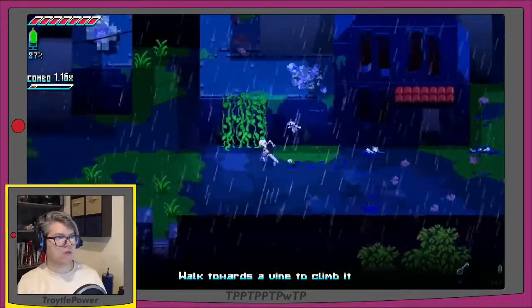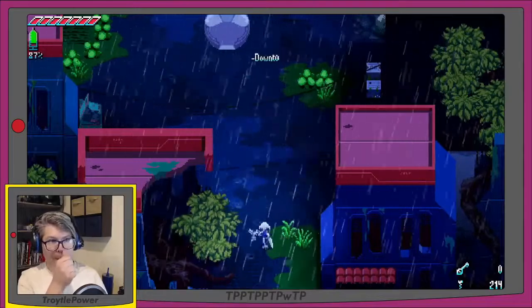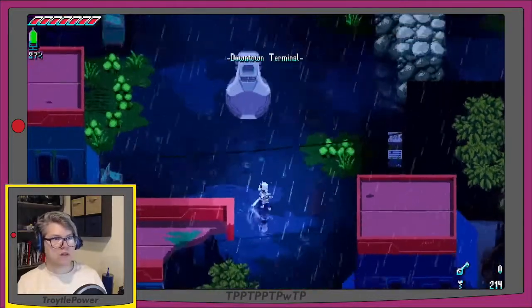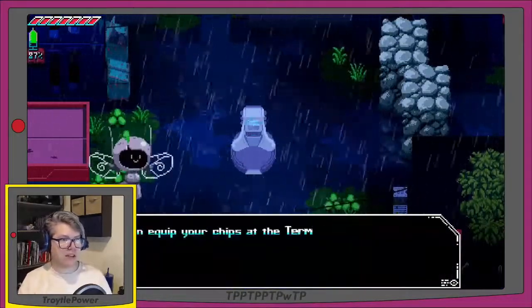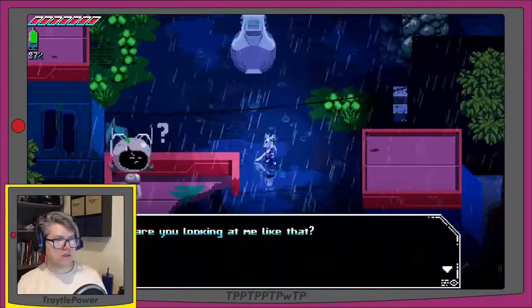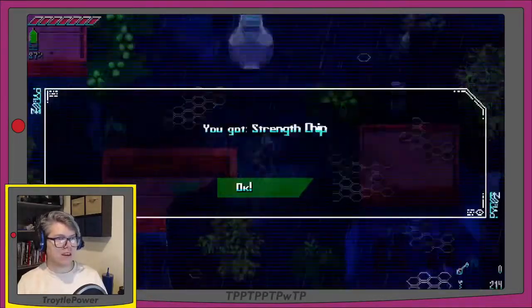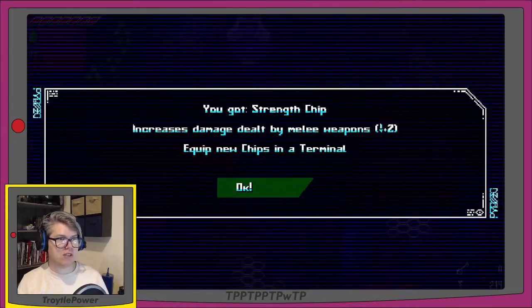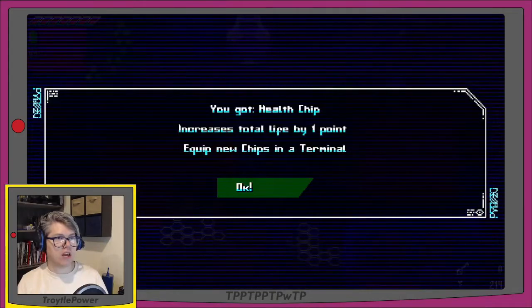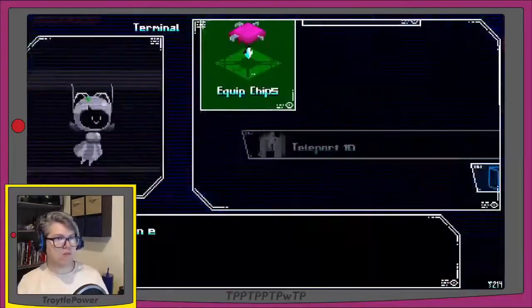Downtown Terminal — there's a big computer thing. A fairy bot says 'You can equip your chips at a terminal. You don't remember what chips are? Here, take these.' I got a Strength Chip — increases damage dealt by melee weapons, attack plus two — and a Health Chip — increases total life by one point. 'You can now equip these chips at the terminal.' Press X at the terminal.